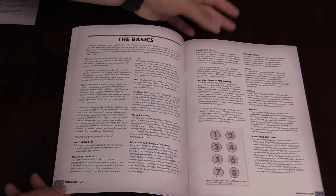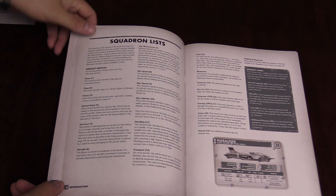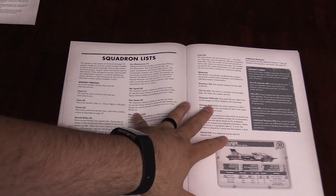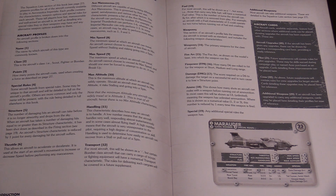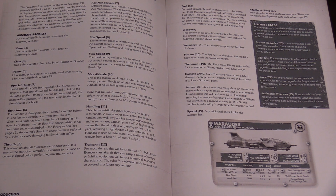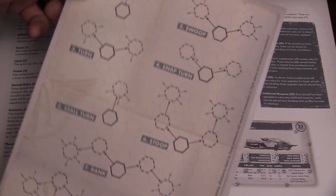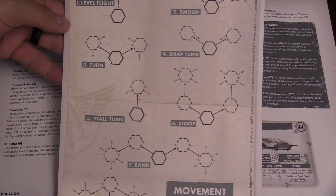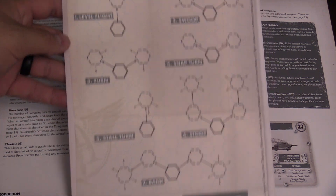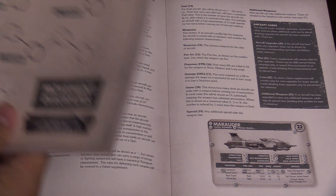It is a dice-based game — pretty straightforward, uses a D6 system, no crazy dice. The breakdown of ace maneuvers: level flight, swoop, turn, snap turn, small turn, stoop, bank, and wing over. The more agile or nimble the ship is, the more of these maneuvers you'll have access to. The Marauder, for example, only has access to ace maneuvers one through three, so don't expect it to do any crazy stuff like a wing over or a stall turn.